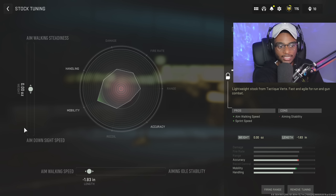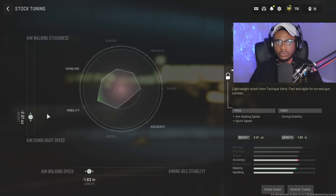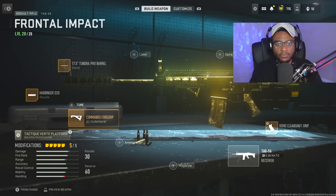We're also going to max out the aim down sight speed — another tuning capability on the stock. We increase handling until we see its peak, and when it's done, we stop. You can see it's not moving anymore once maxed out; it hits its peak right around 2.61. So we leave it at 2.61 where it reaches its peak. That's how you tune the stock on the TAC-56, or any assault rifle in Modern Warfare 2.